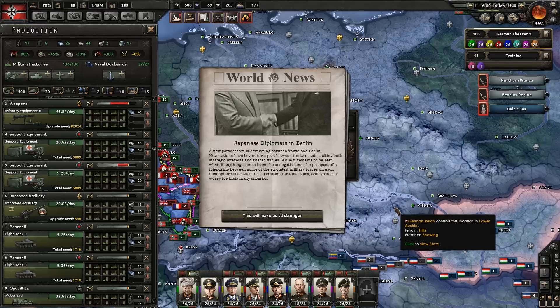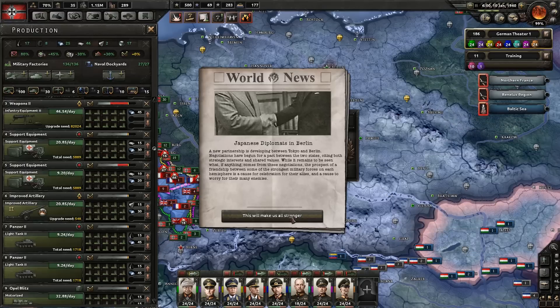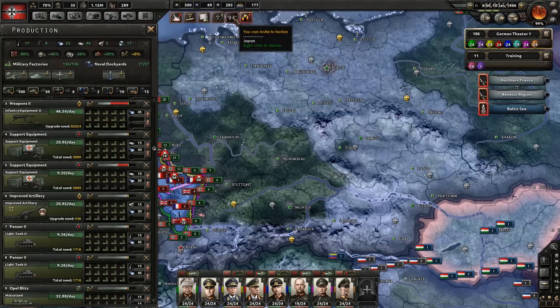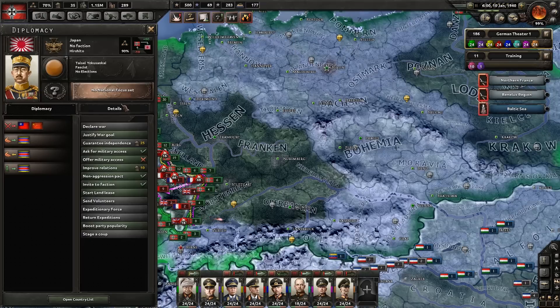Japanese diplomats in Berlin — a new partnership is developing between Tokyo and Berlin. Negotiations have begun for a pact between the two states, citing both strategic interests and shared values. While it remains to be seen what comes from these negotiations, the prospect of a friendship between some of the strongest military forces on each hemisphere is cause for celebration for their allies and cause to worry for their many enemies. This will make us stronger! We've got an extra research slot and we can invite a faction — brilliant.